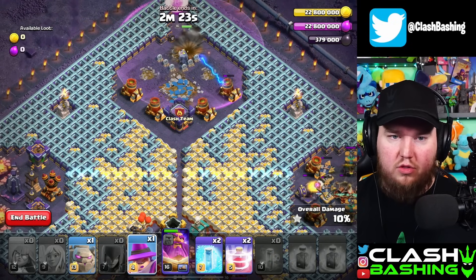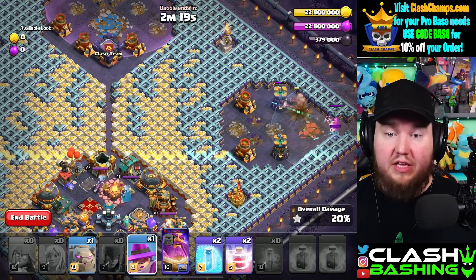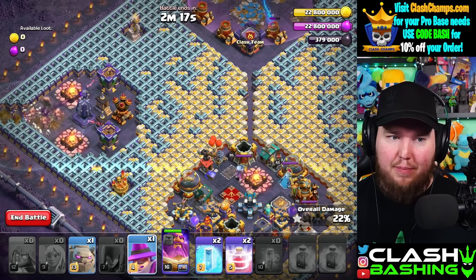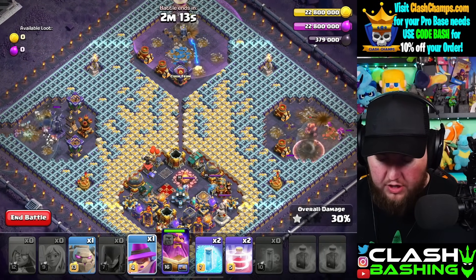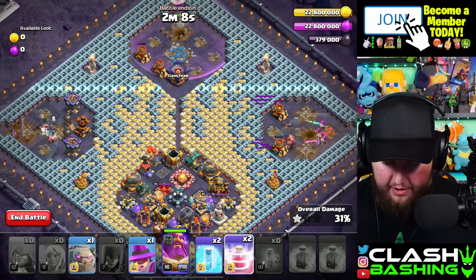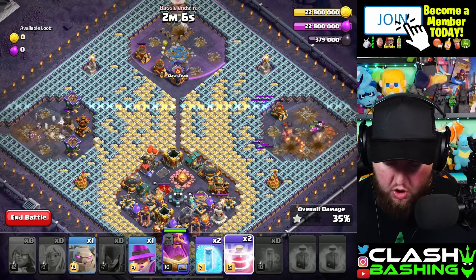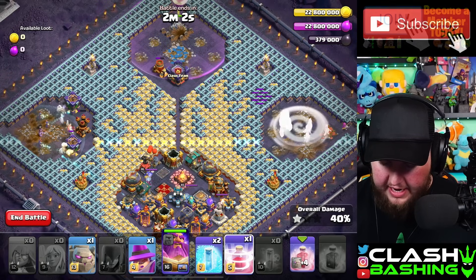We're going to place in a Golem with all four Witches and an Apprentice Warden and let them work through. Our Warden will take out that top compartment and all the other troops will take out the far compartments. Once we get through the bomb tower the Witches will work through, and then we're going to be ready to recall these troops.